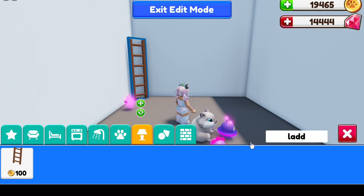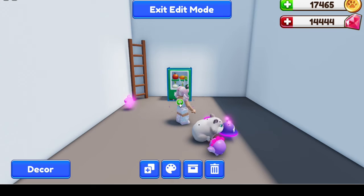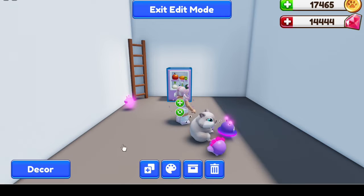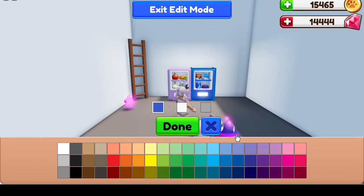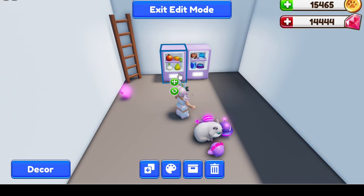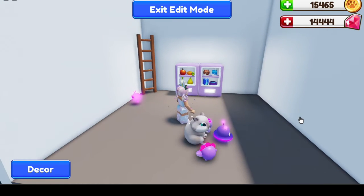We do have the new vending machines. You can actually purchase food and drinks for your pets with these vending machines, so you have food in your home at all times. You do not have to go to the food shop to purchase food anymore. This is absolutely fantastic for when you're busy — say maybe you're half AFK. You want to just chill in your house and do house tasks. You don't have to leave when you run out of food, and now we have that right there in our homes.